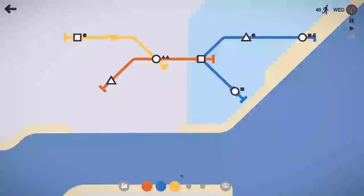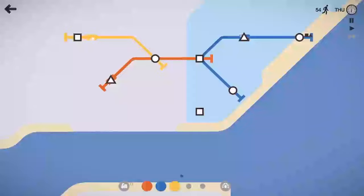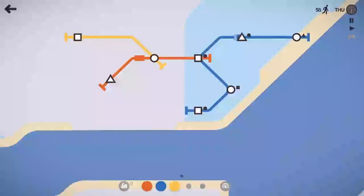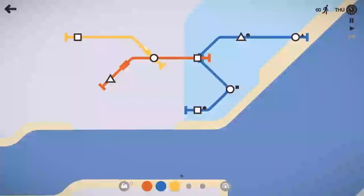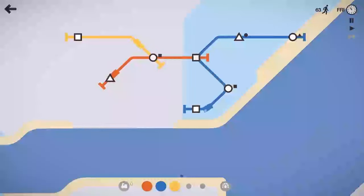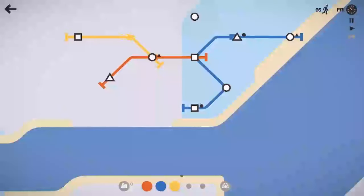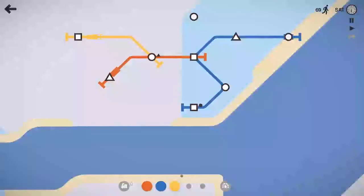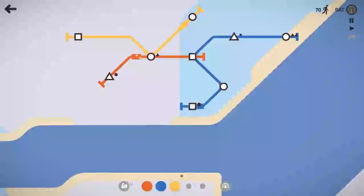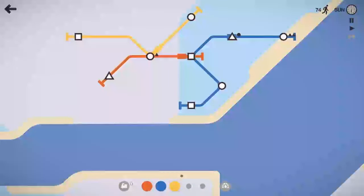Hopefully we get a triangle that spawns so we can get this yellow line involved here soon — that would be the goal. We do have that square spawning down there, quite a few square spawns. We'll get the blue line down there as well. Friday — 62 people moved in the second week, so we are doing pretty fantastic. Let me know in the comments what's going on in your lives. Today is Valentine's Day, so happy Valentine's Day to everyone out there.